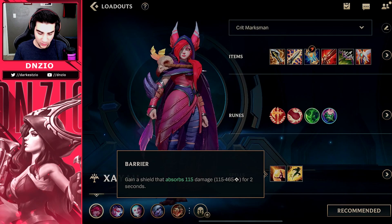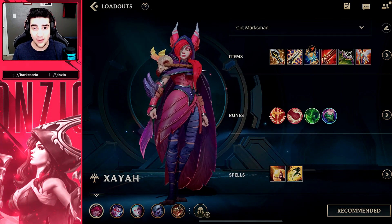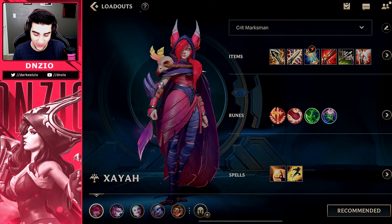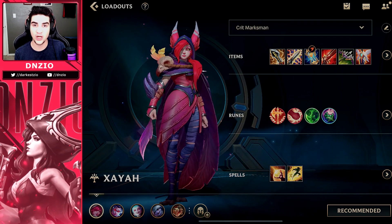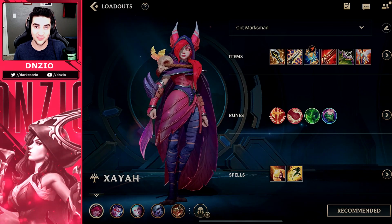For the spells, you're going to want to run Barrier and Flash, or you can run Heal and Flash. With that, we're going to go into a Zaya gameplay. I do pretty well in it — it was a pretty good game. Make sure to like and subscribe if you want to see more high ELO ADC content just like this, and let's get right into the gameplay.